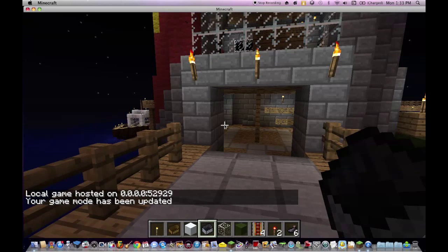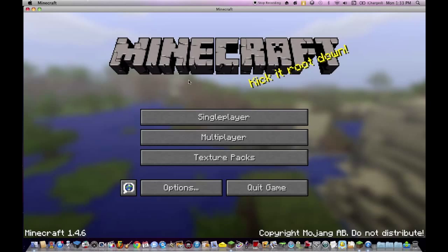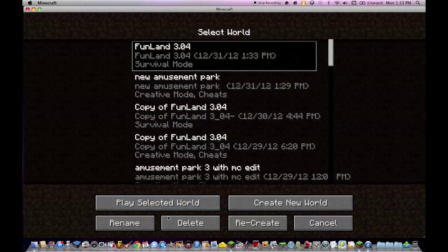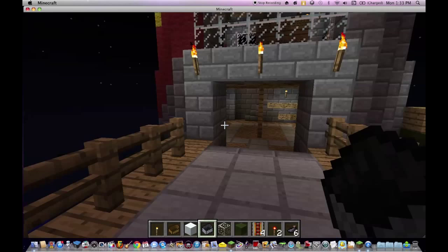Now to change it to creative, all you need to do is type slash gamemode one. Now it's changed to creative. What you have it on before you exit, that's what it's gonna be when you come back into it. So you put it on creative, you exit, you open it back up and it's gonna be creative.